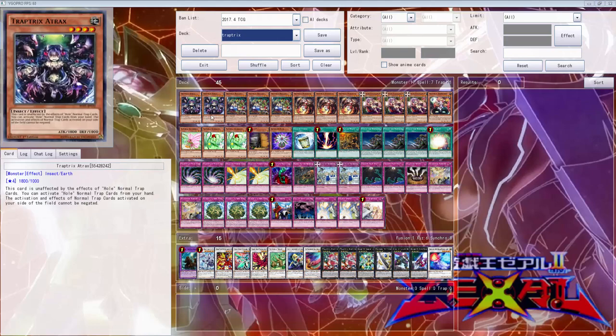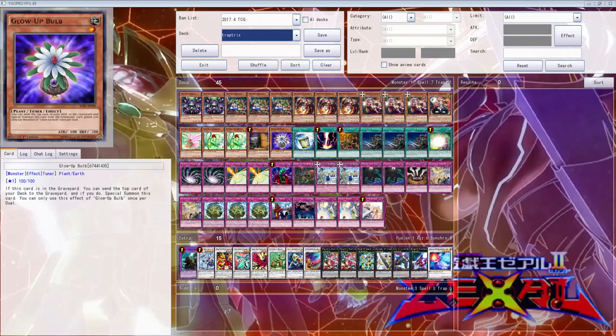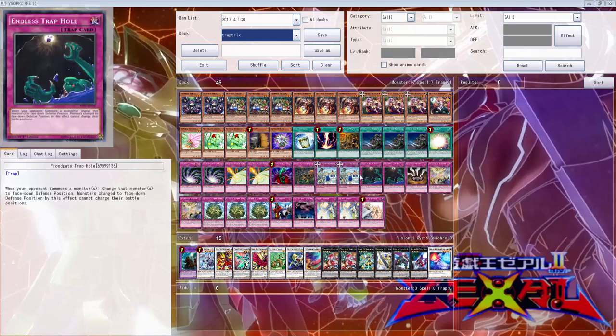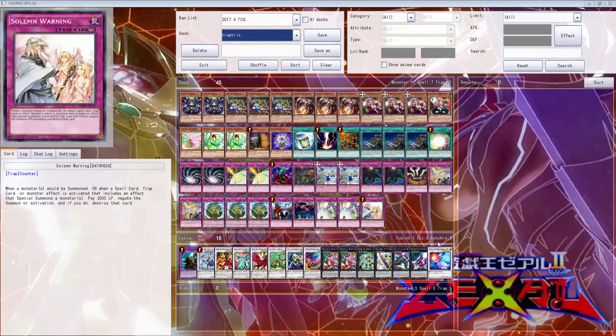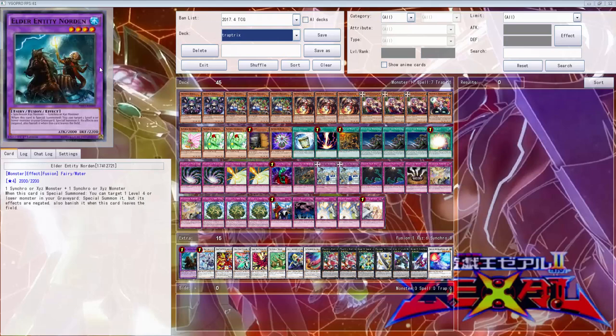Alright, so what is going on today, YouTube? We are going to be going in with some Trap Tricks that I was sent in by Randomix. He did send this deck list pretty much. He told me I can cut down the main deck, but we're going to try out the main deck first, and then we're going to cut down some cards. After we do it, we can get a better feel of the deck, so we can cut it down from there.